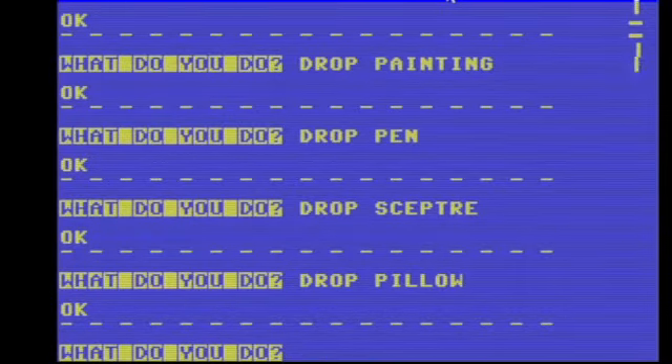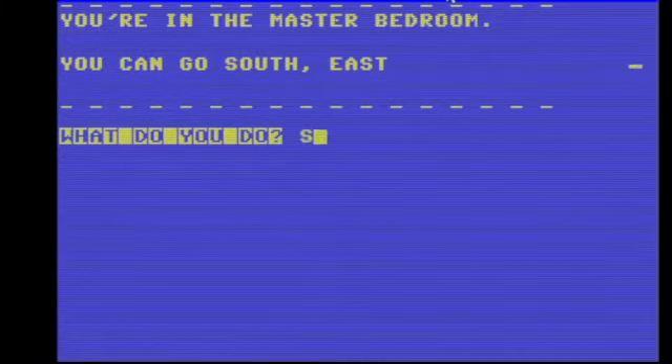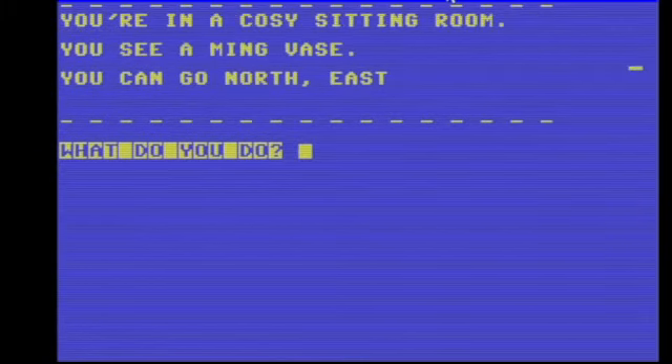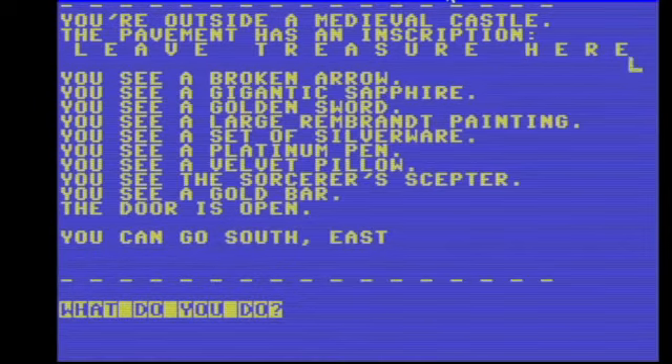South again. West. I think there's one more thing to get. South. Vase — it's a hundred and fifty thousand dollar vase, which he's got. Now we'll go back north and drop vase.